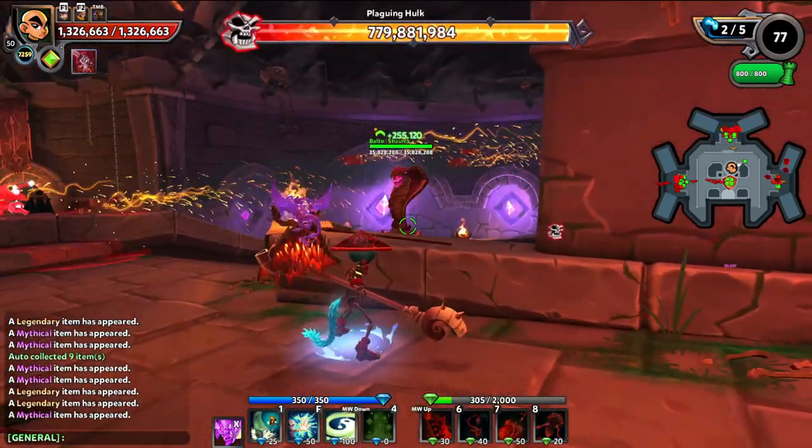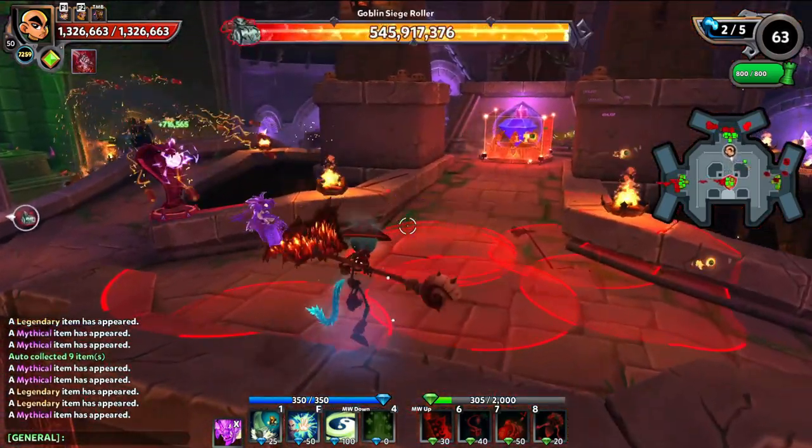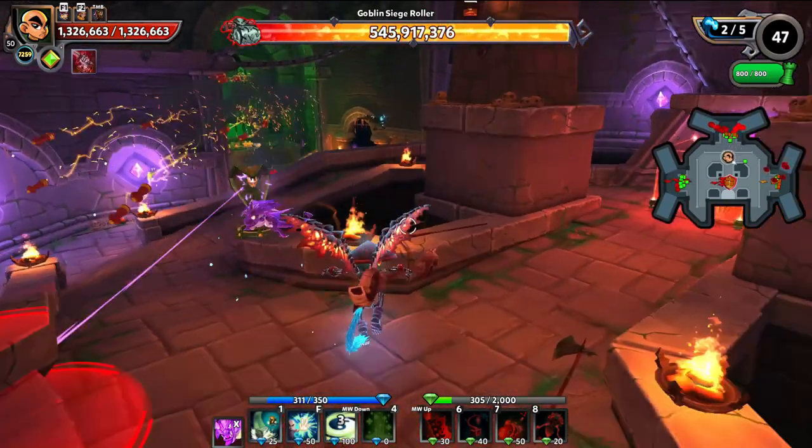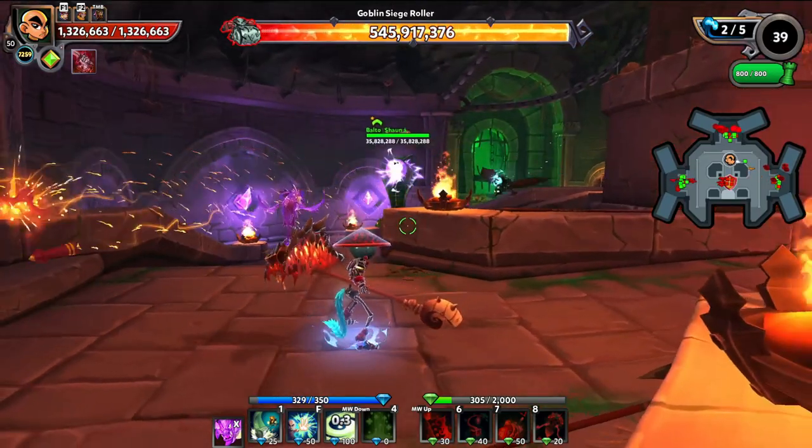The EMPs do dive bomb your core, so you want to make sure you bait them, or kill them with something like a flame war. I like using a bait tower because it's just the cheapest way of dealing with them.